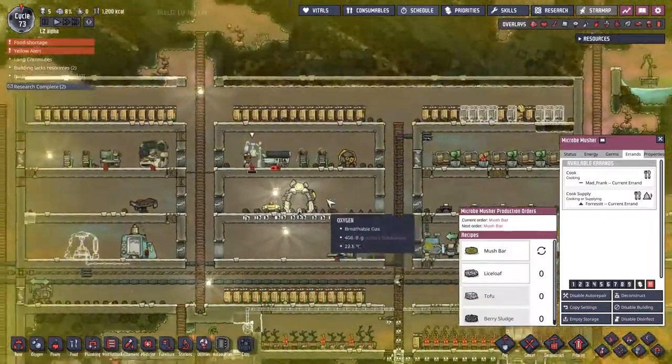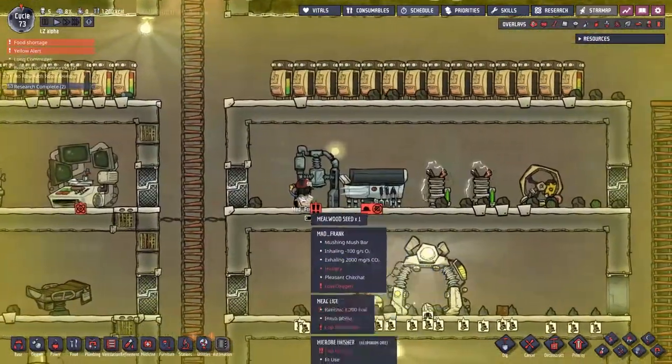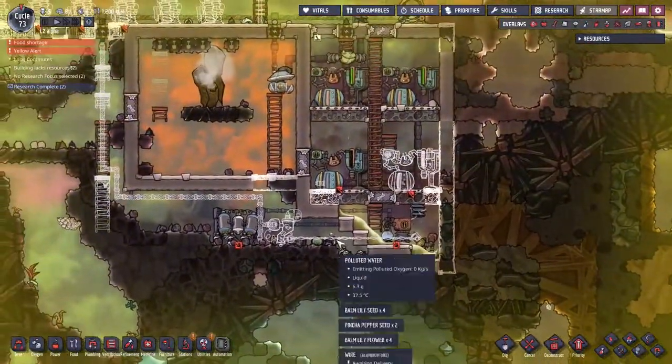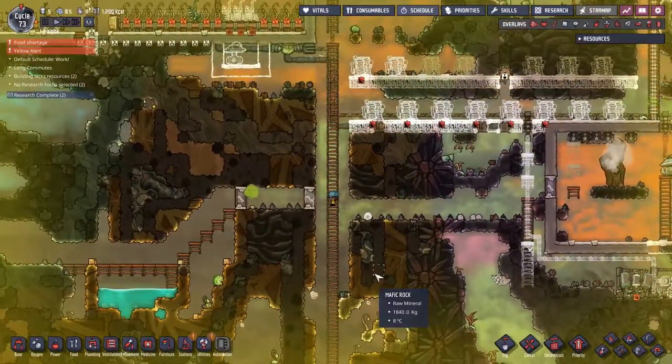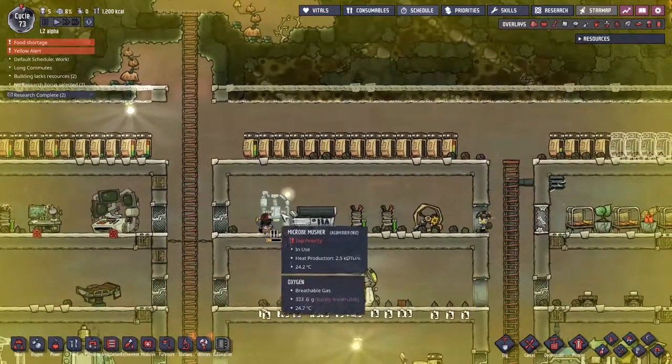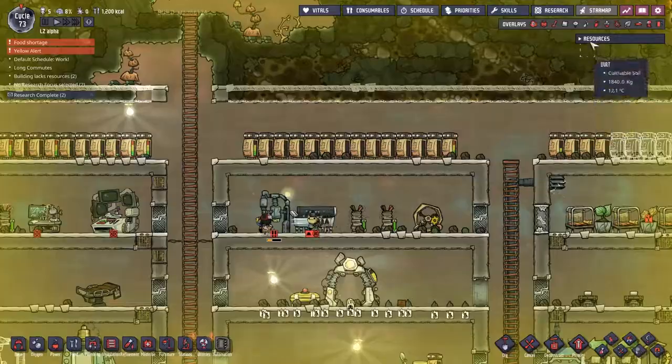Mad Frank and Forrest get interrupted. A little shame that it's Mad Frank, actually — he's kind of the guy that would be better down here. But we don't get to say who gets interrupted for these jobs. So we're just going to make a whole bunch of mush bar so people can survive.